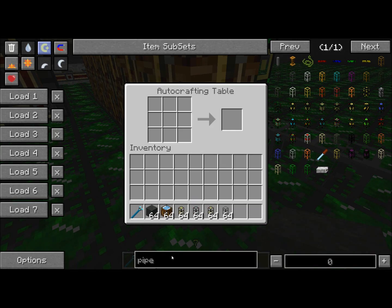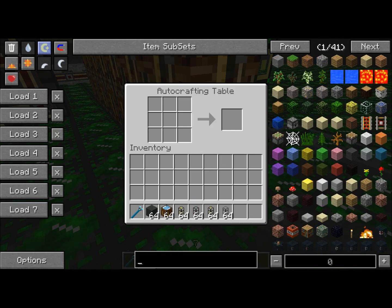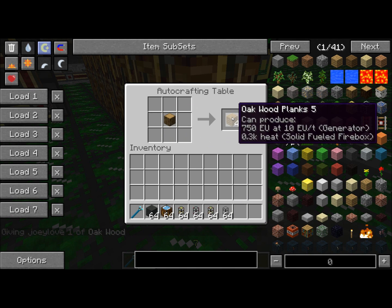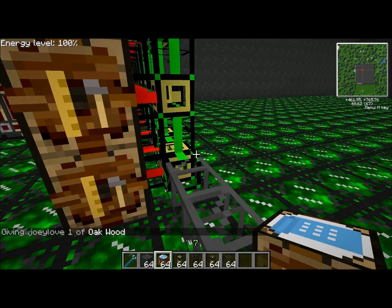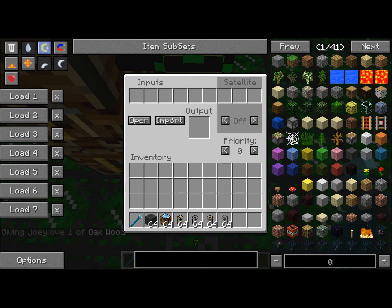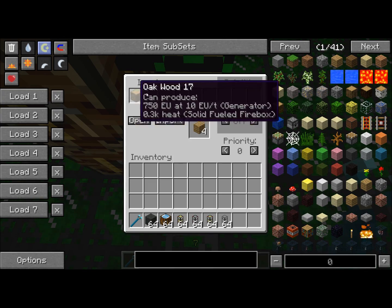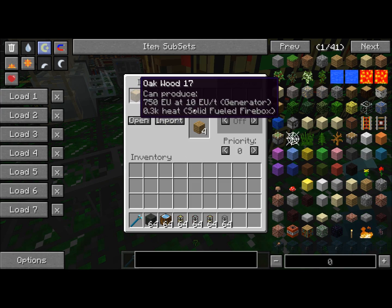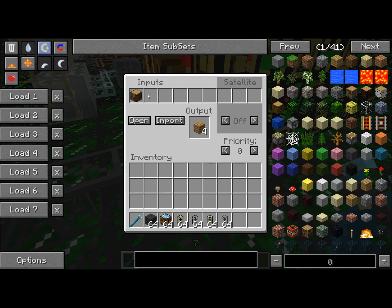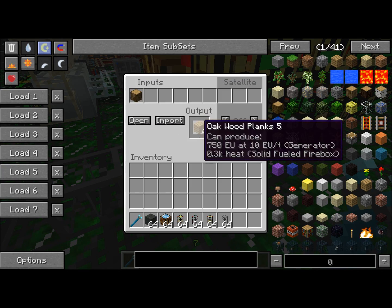So on the back, first we need to put the recipe. We can put recipes for basically anything. I'll start with the most basic recipe in the entire world: oak logs to oak wood. And then you just hit the Import button. Now this logistics system knows that if it gives this pipe one piece of wood, it'll get four planks back.